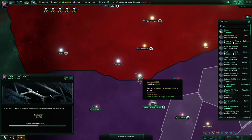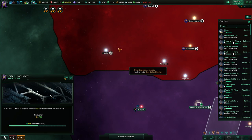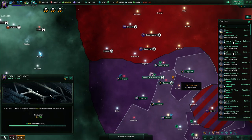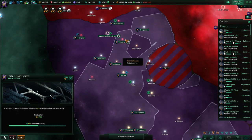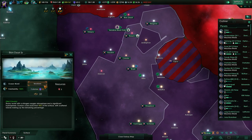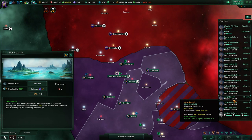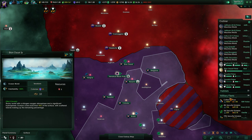Almost there - you can see our borders are pushing further and further. If I can get that one and that one, then this system should maybe come into my space too. We haven't colonized that one yet; I guess we're only going for Bion Desert Prime.